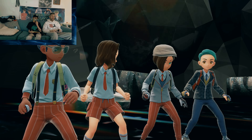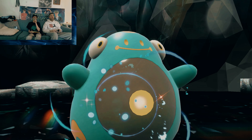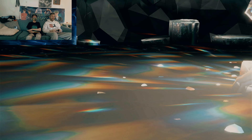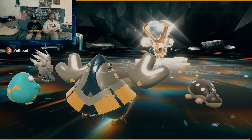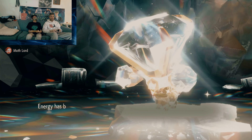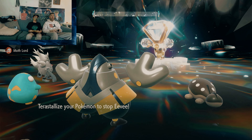We are jumping in with Eevee. It is going to be a Normal type female Eevee. She is going to start out with a Shield — I think she starts out immediately and puts up her Shield. Yep, there it is. How is she holding her head up right now?